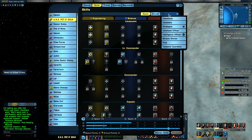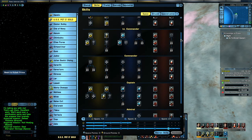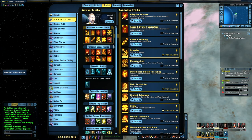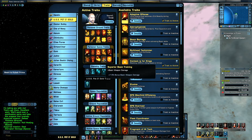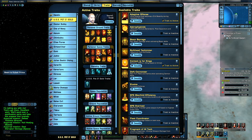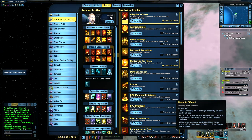Skills: it's Intel Strategist. The actual slotted skills are what they are — I don't change them; they've been like this for a good while. Traits — Space traits: we've got Adaptive Offence, Targeting Systems, Inspirational Leader, Fragment of AI Tech, Context for the Kings, Superior Beam Training, Operative, Intelligence Agent Attaché, and Innocuous. We've also got the Boimler Effect in here. What I've found is that this isn't giving me the full cooldown I need, so I'm actually running this with Photonic Officer 1, which seems to do the trick. And in a science slot there, I don't feel like I'm missing out on slotting anything else.